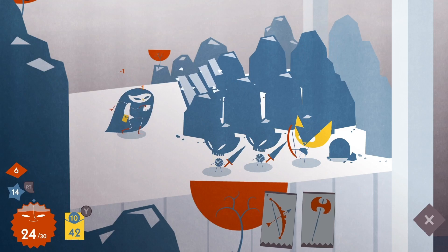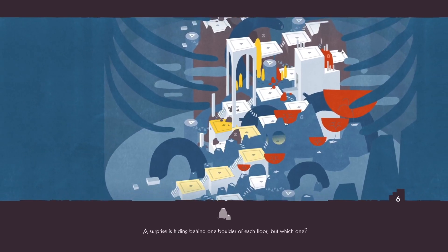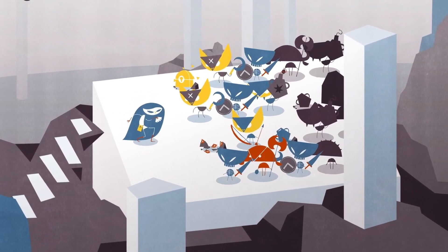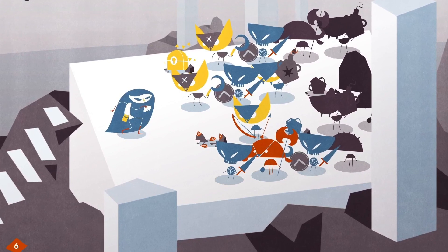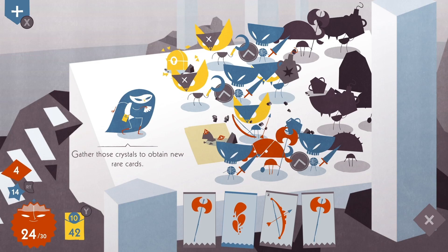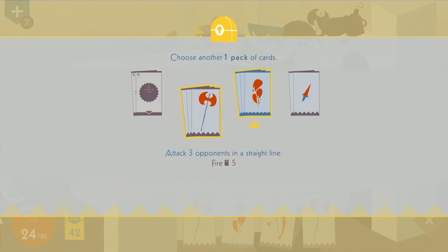As you play through the game you can find memory orbs which expand on the story and unlock little cutscenes. You can also find warp doors to special levels that require more skill, but if you complete them they give you greater rewards.